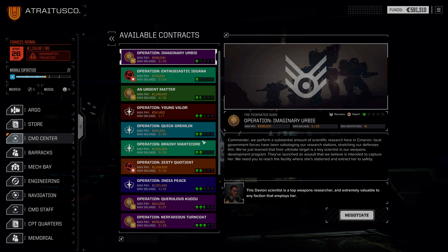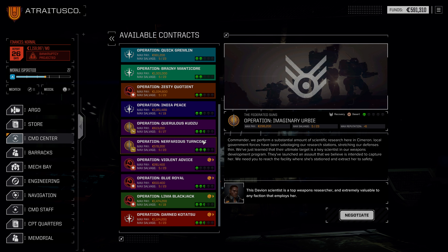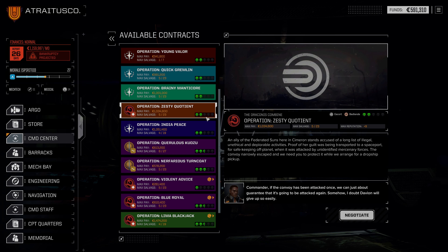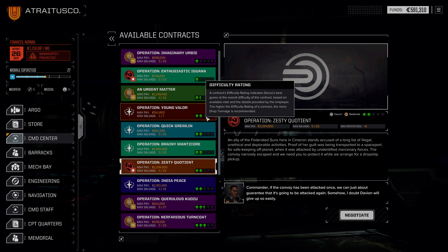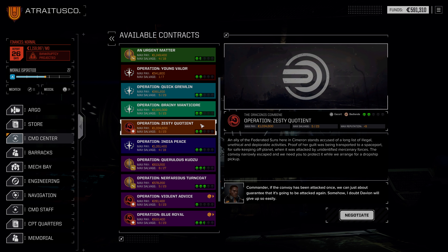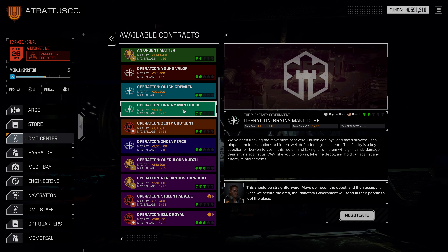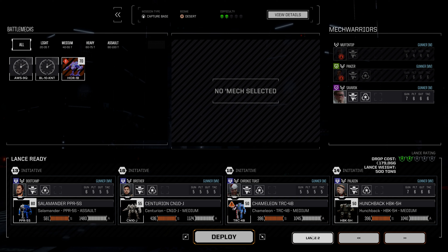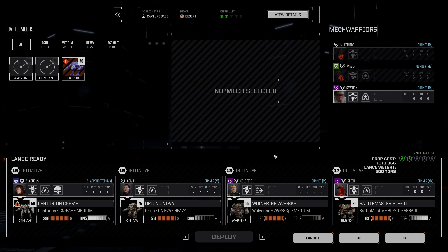We want something that will give us money and a pretty good chance at double heatsink kits. I'm thinking about this escort mission, or perhaps this recovery mission. Actually, I think this escort mission is the one to go for — but hang on, that's an escort. Capture base is actually better for us because there's a very good chance the turrets have double heatsinks. This is only about 30,000 C-bills difference, so we'll do that.